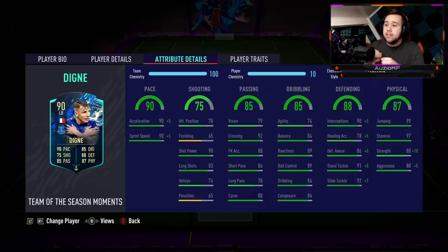Moving over to the dribbling ability, he has got 74 agility, 84 balance, 89 reactions, 89 ball control, 84 dribbling with 86 composure as well. Not bad at all. The only thing I'm worried about is the agility — 74 agility is not the greatest. I'm not expecting him to feel like an absolute god on the ball, but I'm expecting him to feel pretty decent. Moving on to the defending stats, we have a player with 95 interceptions, 83 heading accuracy, 91 defensive awareness.